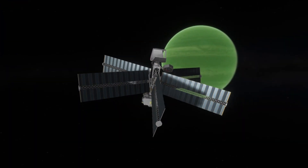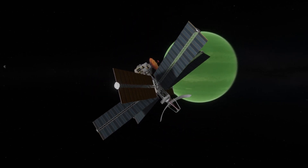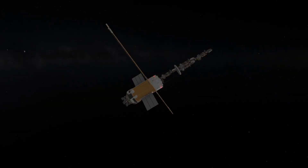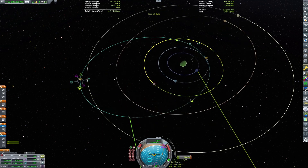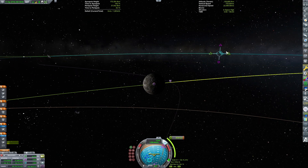I should have said this sooner, but this mission is done using the normal difficulty settings. With our Laythe probe deployed and surveying, it's now time to attempt to get the main craft into orbit around Tylo, since none of the remaining probes are able to complete their missions alone.